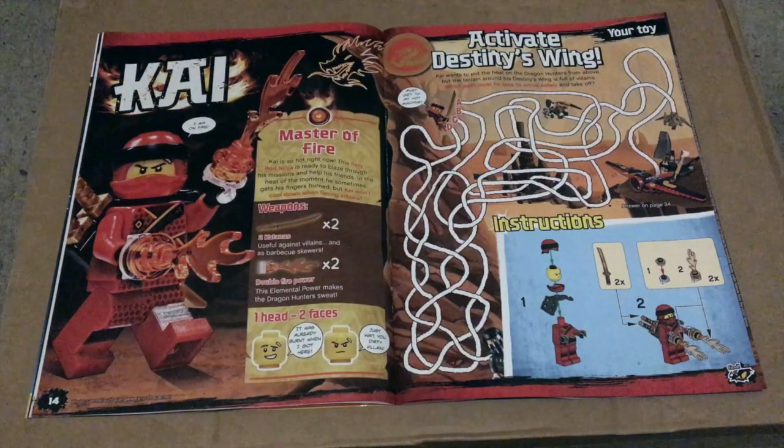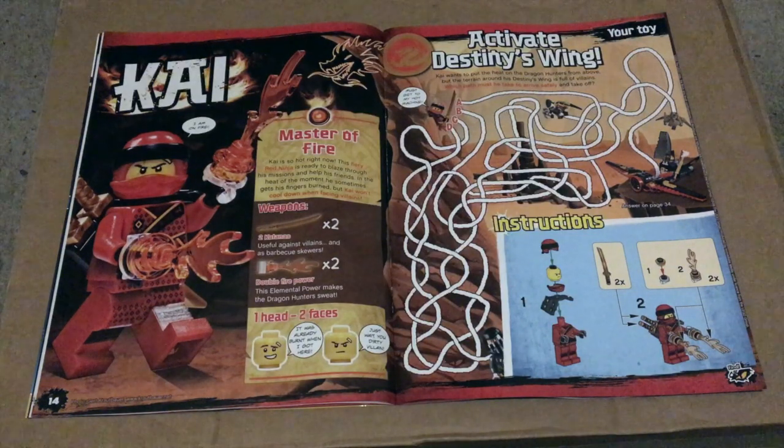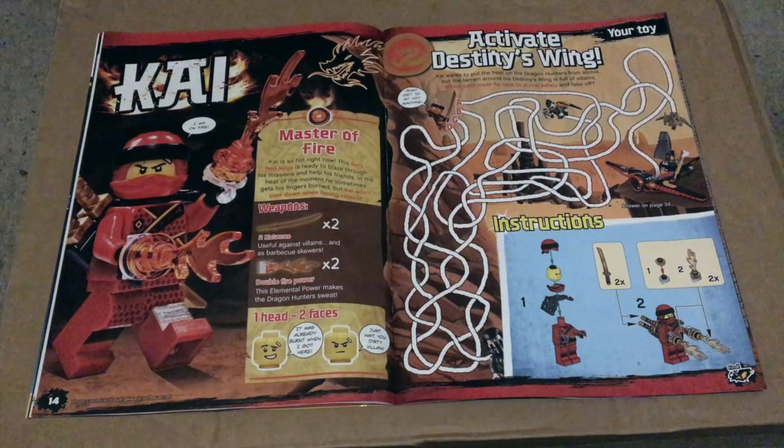On the next two pages we get an info page on Kai, a game and building instructions. The game is Activate the Destiny's Wing, in which you have to find a path that leads Kai to the Destiny's Wing.